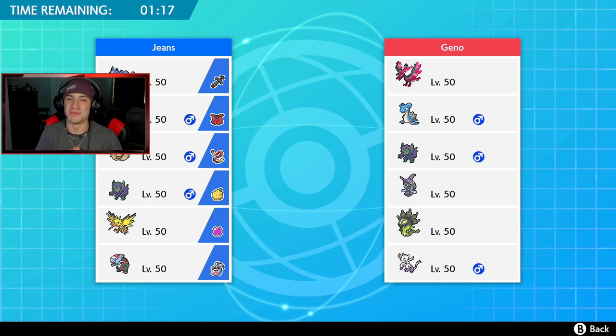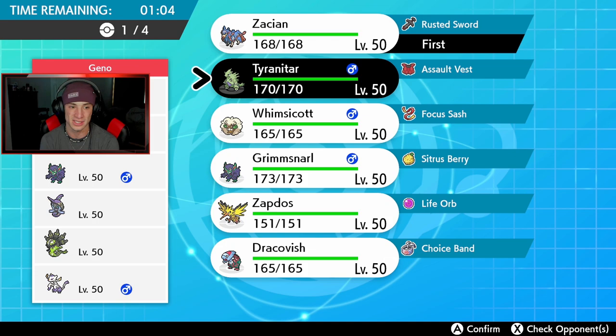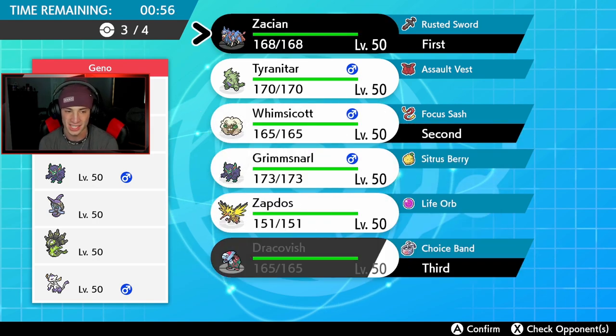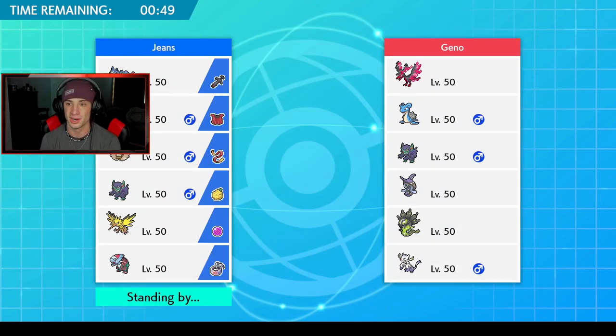First battle coming at you — we're going up against a Zygarde team that looks really scary, alongside Galarian Moltres, Lapras, Grimmsnarl, Tapu Fini, and Mishal. I want to get Zacian in the front spot — he does work against a lot of these Pokemon and has the Steel move coverage for Tapu Fini. I'll leave Whimsicott as well. Bringing Dracofish and Tyranitar in the back to get some weather control and get that Sandrush rolling. That's a solid lead.